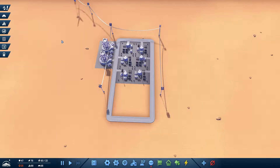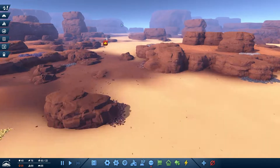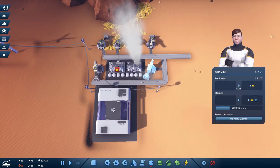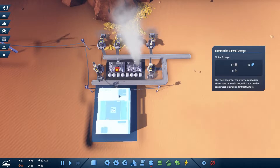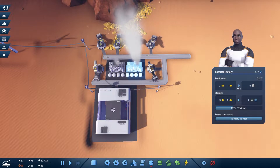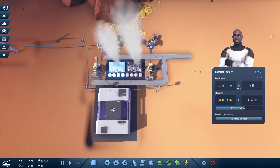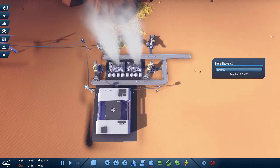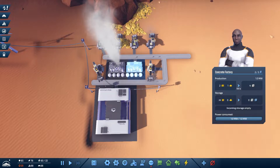We need a lot more sand. I need to remember that the escape button does not close the screens. You are two on two and at 107% efficiency, as are you — which is great. You have more than enough power, we're all good.